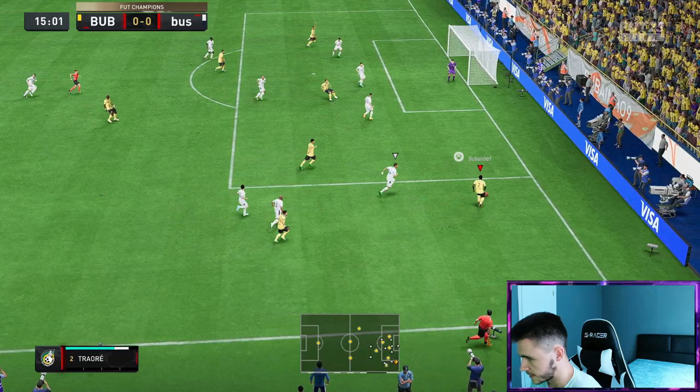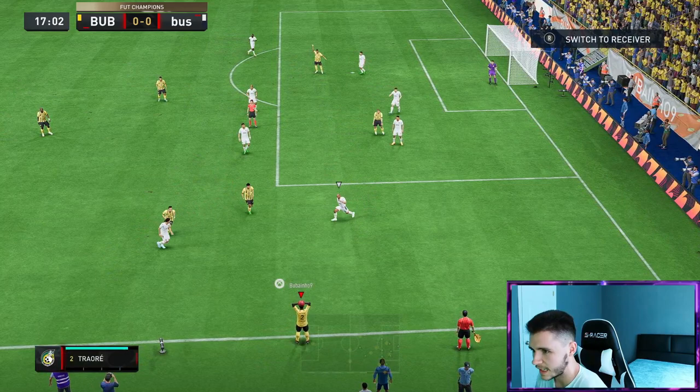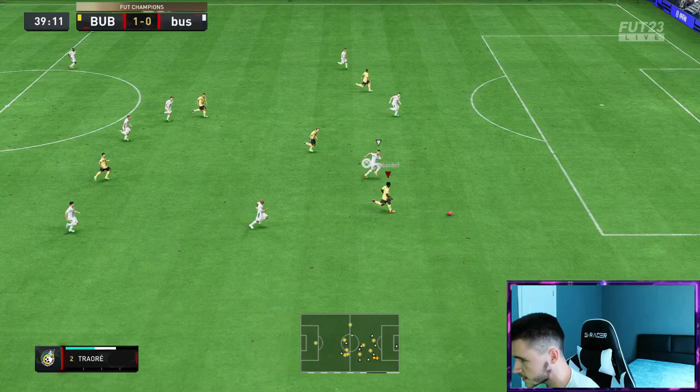Can we maybe get an assist? Cuts it back — oh, that pass wasn't the greatest. Like the heel-to-heel. I feel like with the controlled acceleration type, he does have 99 in pace overall, but if he got lengthy it would have been a lot better. Maybe test out his long-range passing — we'll go with the little switch. It's a good ball, very good ball by Traore. He does have four-star skill moves, so definitely keep that in mind. That's a great run by Traore.